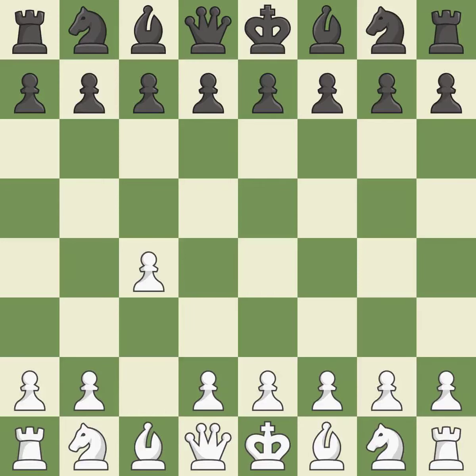In the English opening, White plays c4 to take control of the d5 square without sacrificing a central piece. This is a more patient opening. The pawn push on d5 is ready with e6, and the bishop on the dark squares can advance. The dark-squared bishop can grow because d4 takes up room in the middle, hitting in the center and preventing the opponent from gaining ground.